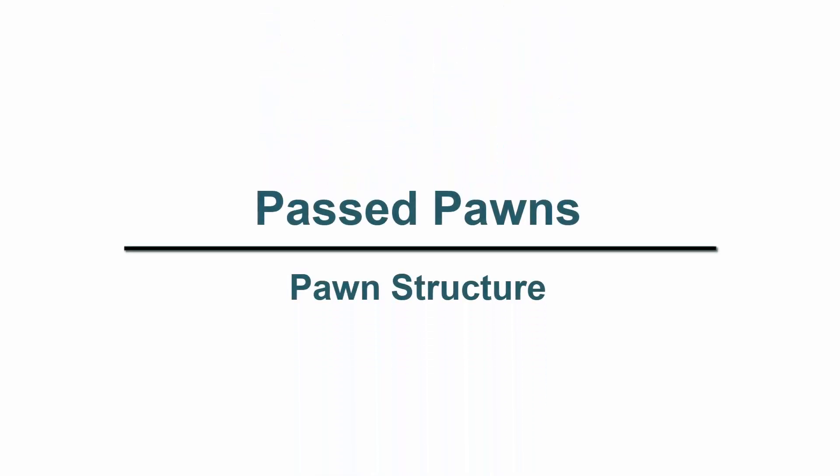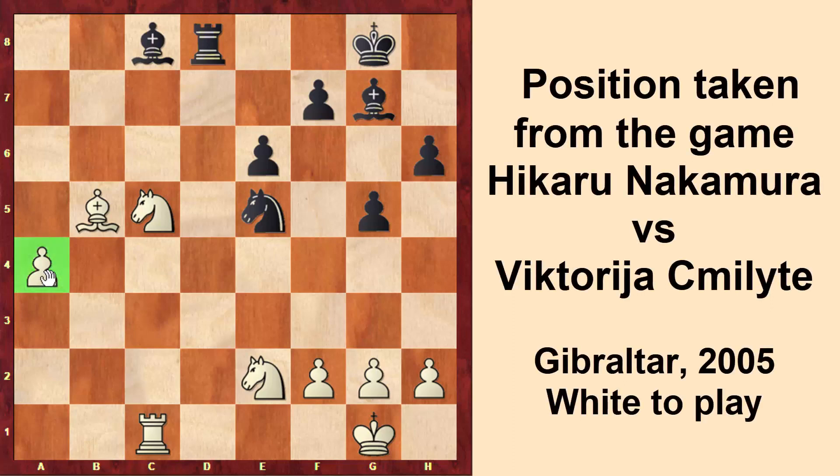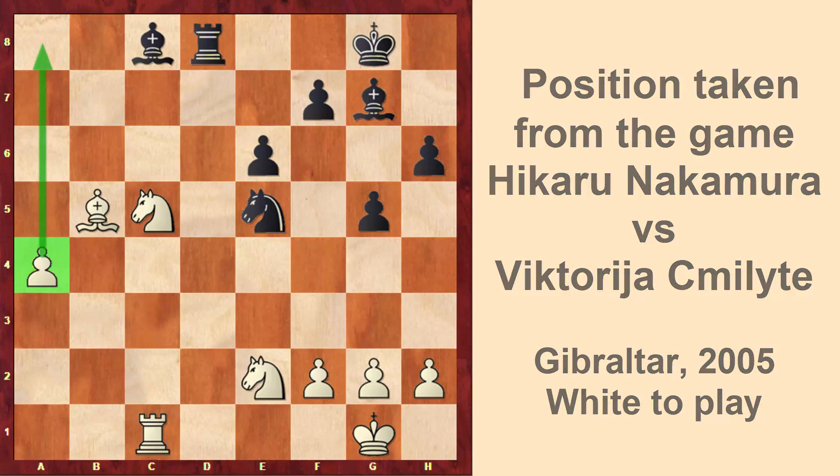Hi there! We are now going to talk about passed pawns. A passed pawn is a pawn that has no opposing pawns on its way to promote. For example, in the position that we have in front, the pawn a4 is a passed pawn because it could advance without facing any other pawn.